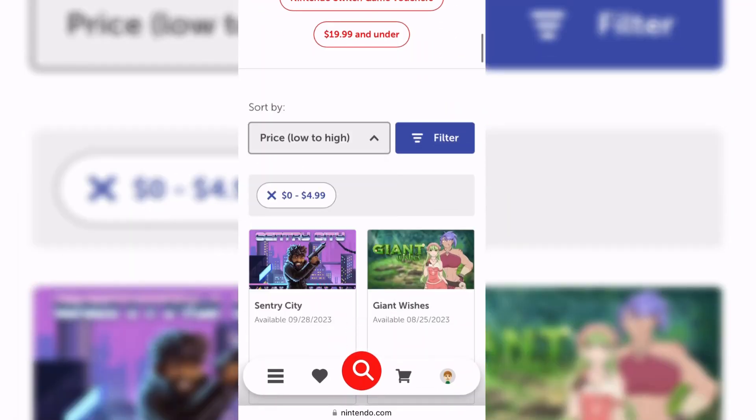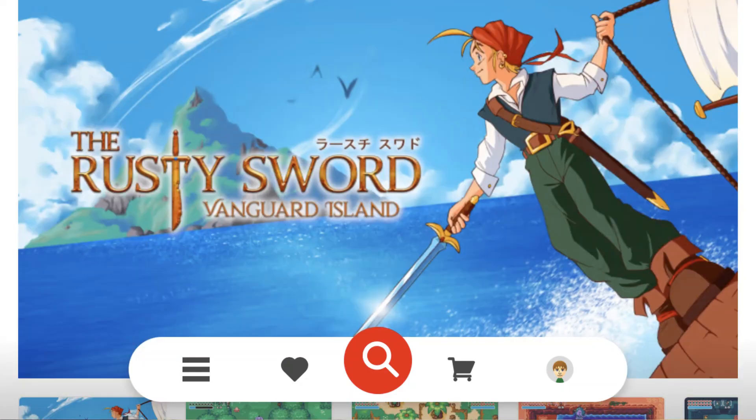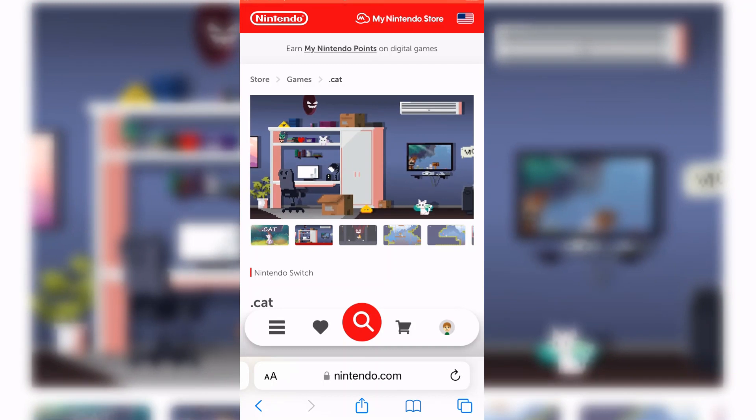Obviously, I couldn't look at all the games, but amongst some of my final contenders were Squidlet, The Rusty Sword, and, of course, Cat. What made me choose Cat amongst the other options? Well, I like cats. And as someone who's an avid fan of more retro-style games, the graphics looked really nice. So, I chose it and bought it.